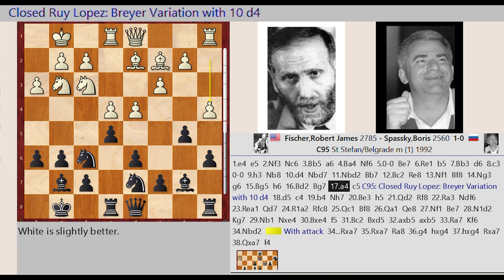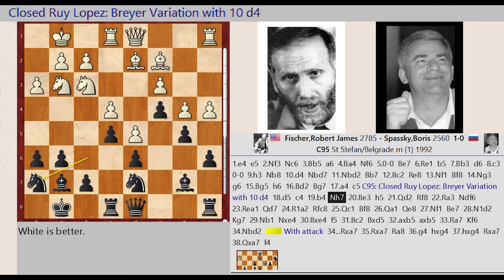A2 A4. C7 C5. Closed Rui Lopez Breyer Variation with 10 D4 E4 D5. C5 C4, B2 B4, Knight F6 H7, Bishop D2 E3.